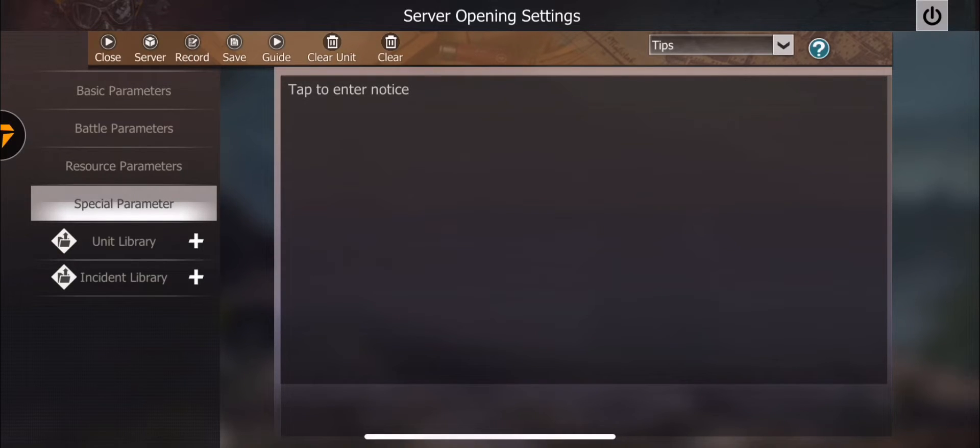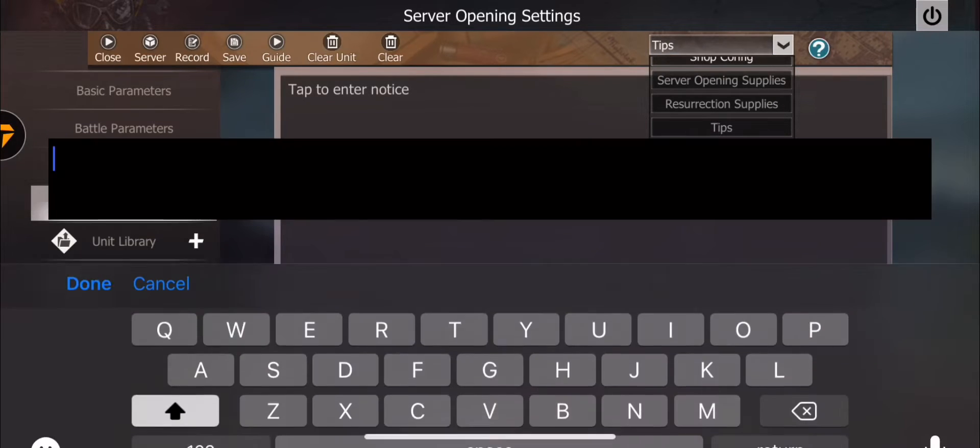The Tips section I think is just for you as the server creator — a personal notes space. Since custom items don't appear in the normal guide, I believe this is where you save your custom item IDs, descriptions, and stats so you can remember them for spawning, drops, or recipes. That covers special parameters.